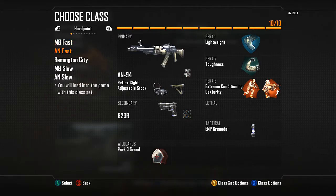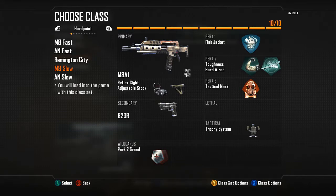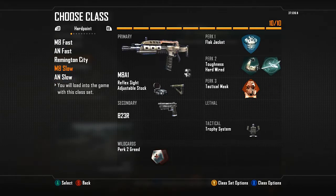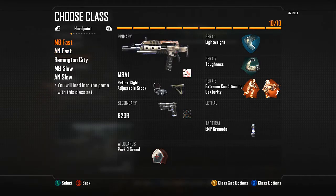The skin on this gun is amazing — if you don't use it, you should. I use this class to rush into Blue and kill their anchor. Once we have map control and have spawns, I'll switch to a class with a Trophy System to help my teammates in the hill and protect against enemy equipment.